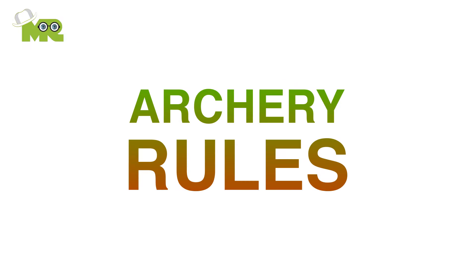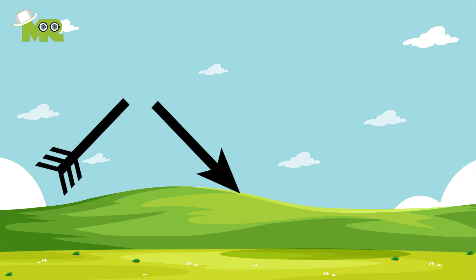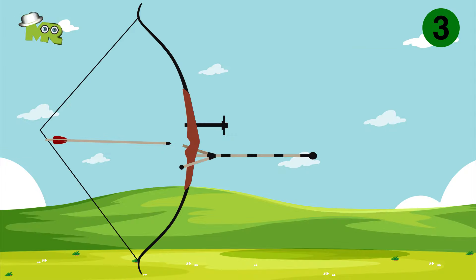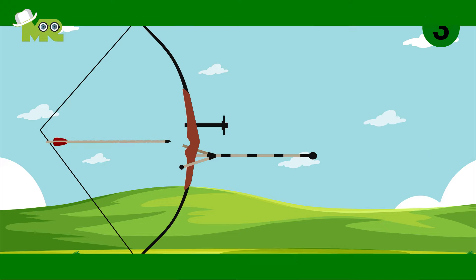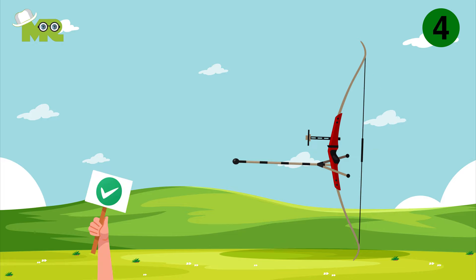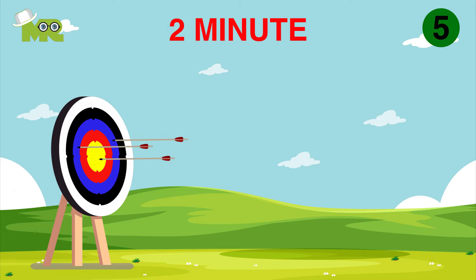Now let's talk about the basic rules of archery. Rule 1: It's not permissible in the range to shoot arrows up in the air — they might hurt someone or damage property. Rule 2: Make sure you never use cracked or broken arrows. Rule 3: It is not permissible to use arrows that are too short for your draw length. Rule 4: Do not raise your bow arm until the signal to start is given. Rule 5: The maximum time allotted to shoot an end of 3 arrows is 2 minutes, and 4 minutes for an end of 6 arrows.